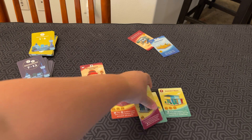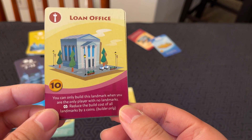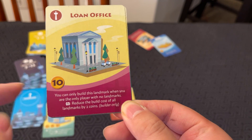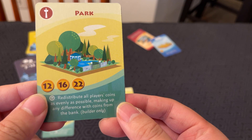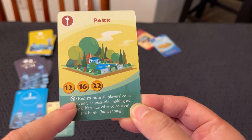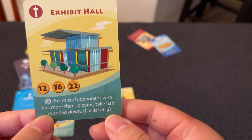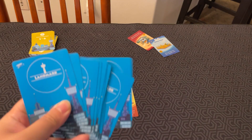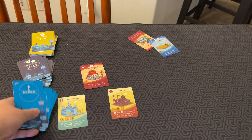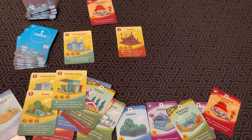Let's look at some of the landmark types. Loan Office — you can only build this landmark when you are the only player with no landmarks, that's why it costs 10. Ongoing: reduce the build cost of all landmarks by two. Park — redistribute all players' coins as evenly as possible, making up any difference with coins from the bank. That's an immediate effect, kind of like a Bowser revolution if you're familiar with Mario Party. Exhibit Hall — instant effect when you build it: from each opponent who has more than 10 coins, you take half, rounded down. I won't go through all the landmarks since discovering what they do is part of the fun.